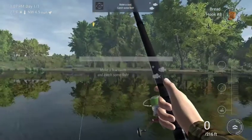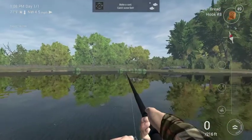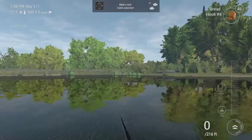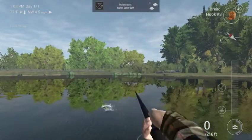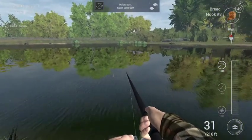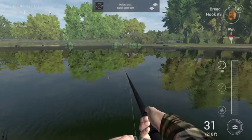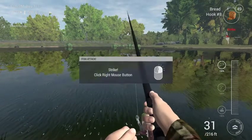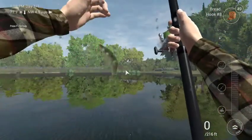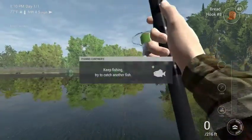New cast and catch some fish. I want to try something. This is really the best I got right now, like this is pitiful. See, we are using bread on our hook. Something is tugging. What do we get? A golden shiner. We have 4 XP.